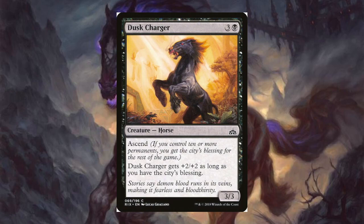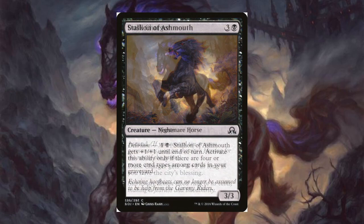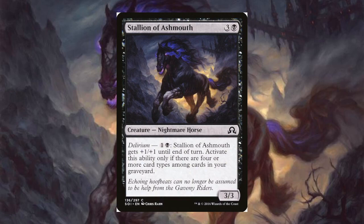Dust Charger for three and a black — you get a 3/3 with ascend. If you have ten or more permanents you get the city's blessing, and it gets +2/+2, so it's a 5/5 for four — not bad. Stallion of Ash Mouth for three and a black — it's a 3/3 nightmare horse with a delirium effect: for one and a black it gets +1/+1 until end of turn, activated only if there are four or more card types among cards in your graveyard.